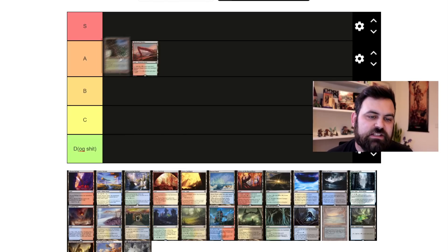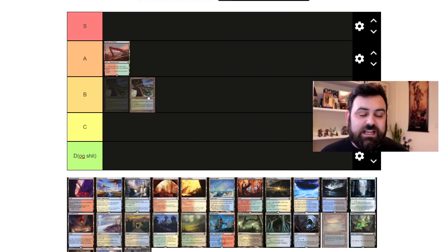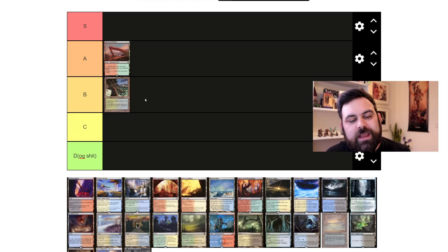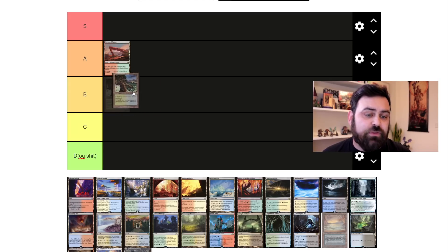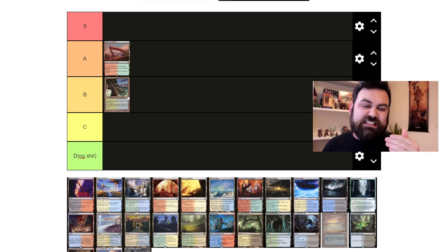Next we have the pain lands, which have seen more competitive play than the cycling lands. I'm not a huge fan though — they feel cheap. I've played them in Standard and Modern. Storm used pain lands as a budget option where you didn't need to shuffle your deck, and sometimes it was less painful than fetch-shocking yourself when you needed life to survive aggro. I'm putting pain lands at B. They were a big part of colorless Eldrazi Modern and Standard, providing colored sources alongside the colorless mana for Thought-Knot Seer and Displacer.